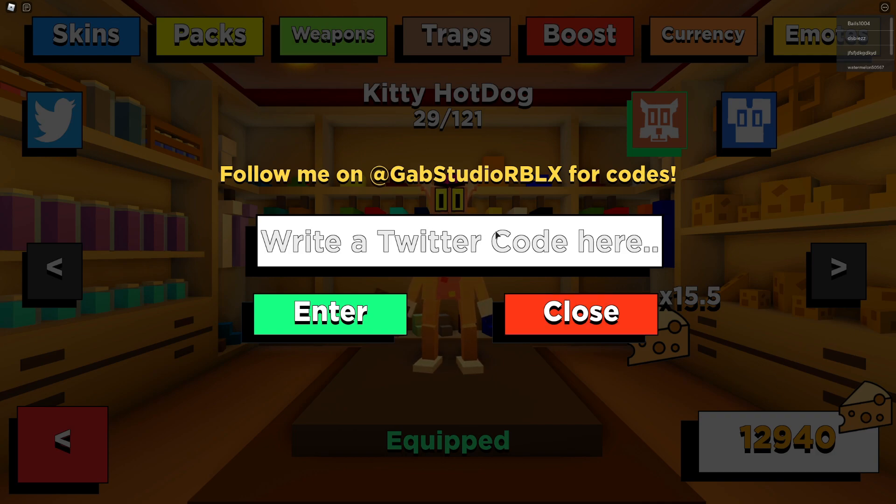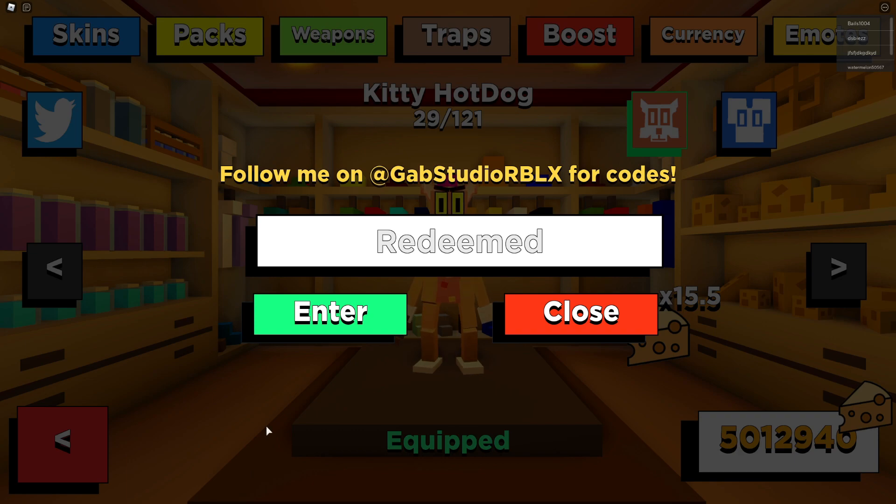So the first code today is going to be 500MVisits. Make sure to type it in exactly like me, because if you don't get it exact it will not work. Enter that code in and, as you can see it says redeem — that is a new code and it will give you guys 5 million cheese. That's a ton of cheese guys, probably one of the most overpowered codes I've ever seen in a game.